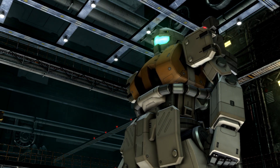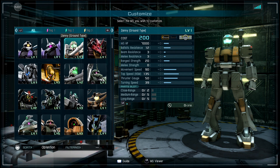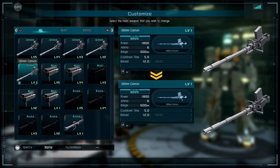Hey everybody, what's going on — Rebelion here with a quick moveset preview video for Gundam Battle Operation Code Fairy's Zanny Ground Type Gundam. It's a level 1, 200-cost support suit, and you can see here it rolls with the 180 millimeter cannon.